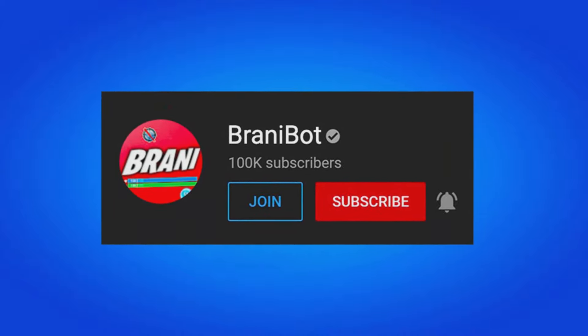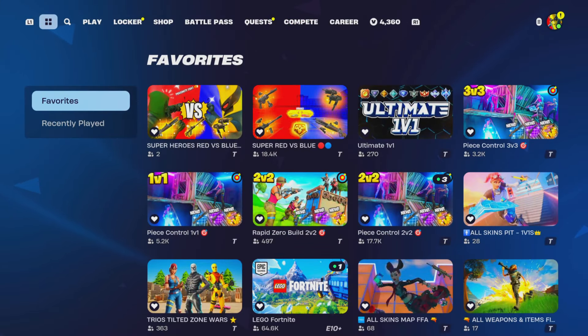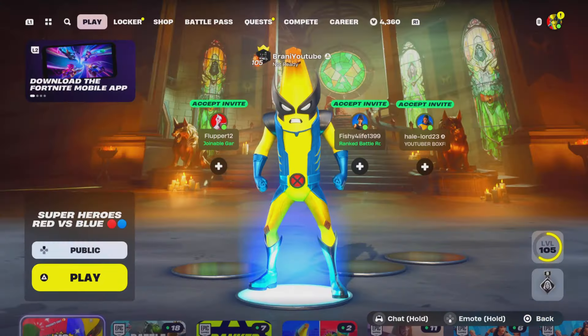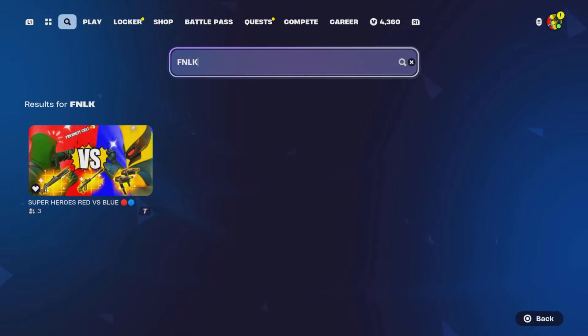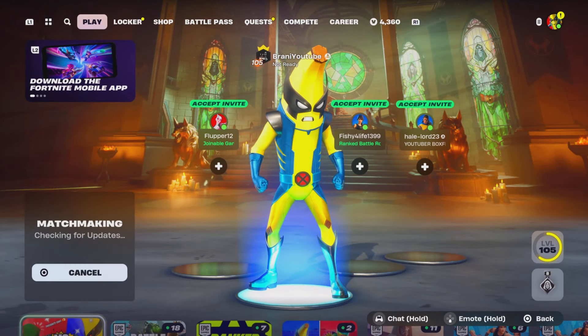We finally launched our first Fortnite created map called Superheroes Red Versus Blue, featuring the most recent Chapter 5 Season 4 loophole. The code is 8799-9555-5281. We will be gifting subscribers — whoever gets the most eliminations at the end of the month gets to pick a gift of their choice. Show proof in the Discord server under the creative map channel. You can also search 'FNLK' on the discovery screen if you can't find it, or just enter the code 8799-9555-5281.